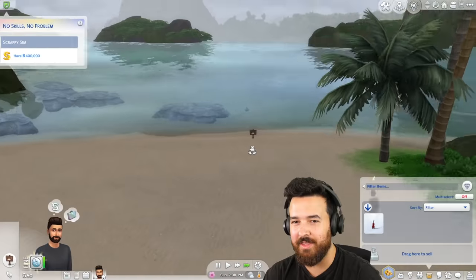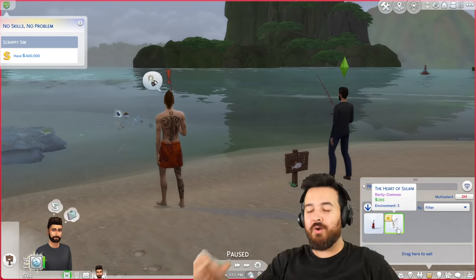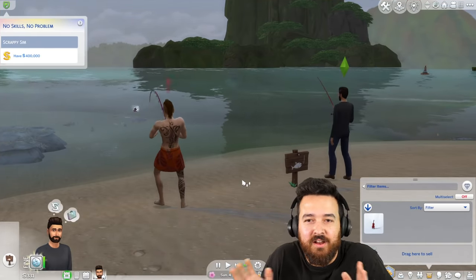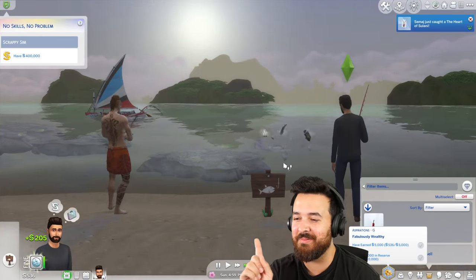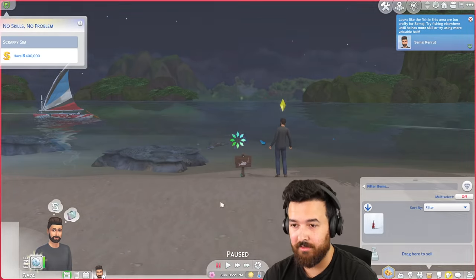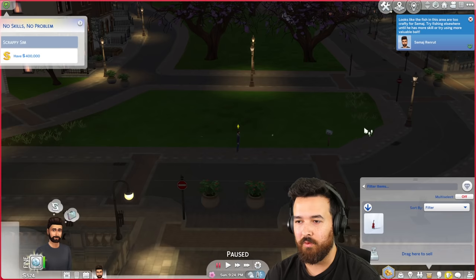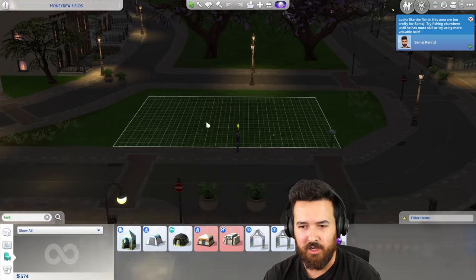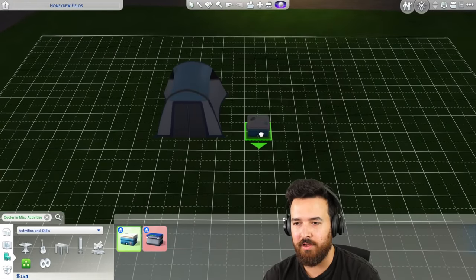Heart of Solani! Let's go. Now we're cooking. As long as I get enough money for the basics like the bed and all that, we're good. Solani is the place to fish. 574 simoleons plus a violin — not too shabby. Let's go back home — by home I mean our empty plot of land. It's dark here. So I got 500 bucks. Let's go for the tent option. We've got a tent. We can afford the cooler too. So we've got food, we've got shelter, but we don't have a toilet.